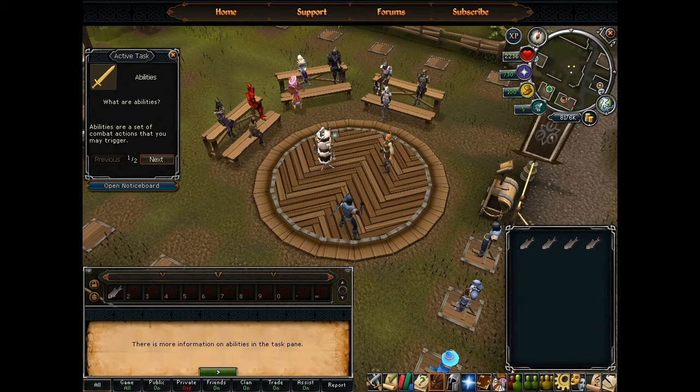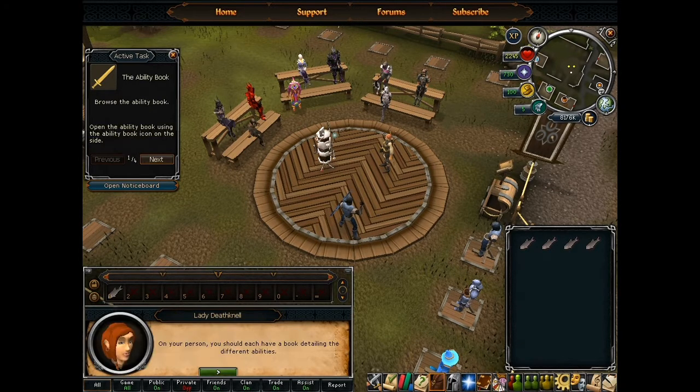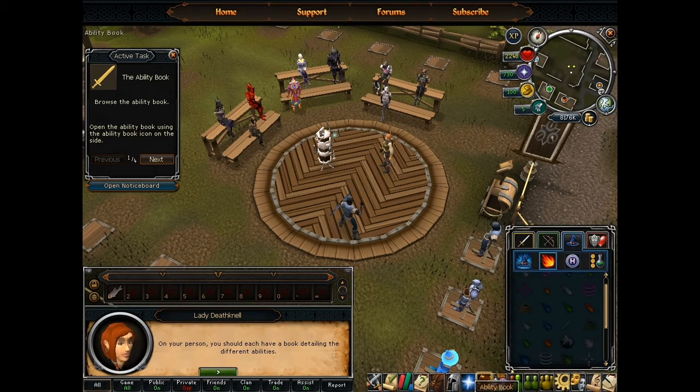Why abilities? Abilities are more powerful and faster than your normal attacks, and they take time to load — basically like that critical bar we had before, but with more options now. I thought that was just a magic book, but they've changed it to some sort of ability book now.